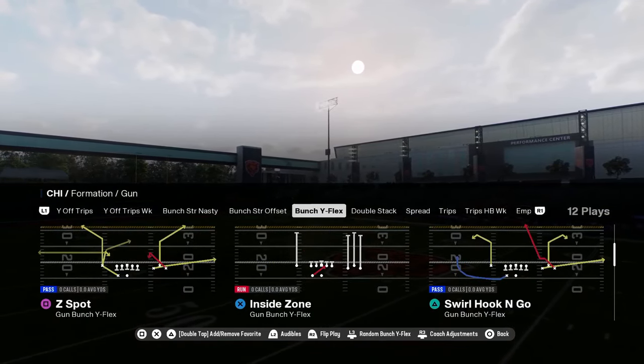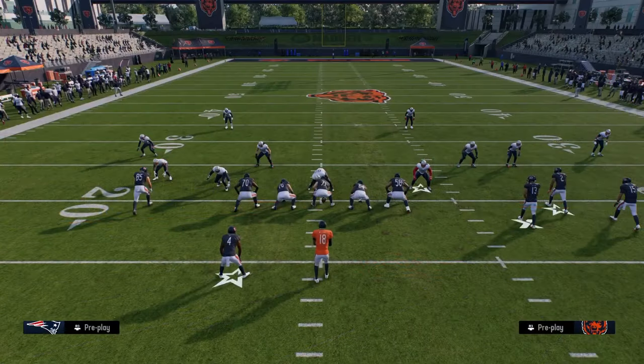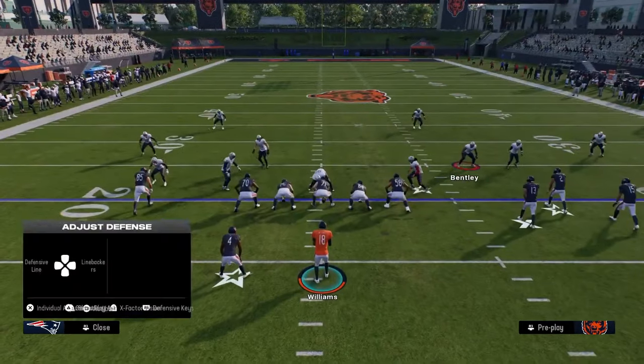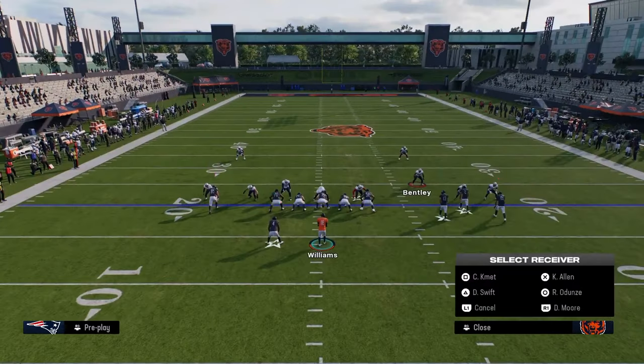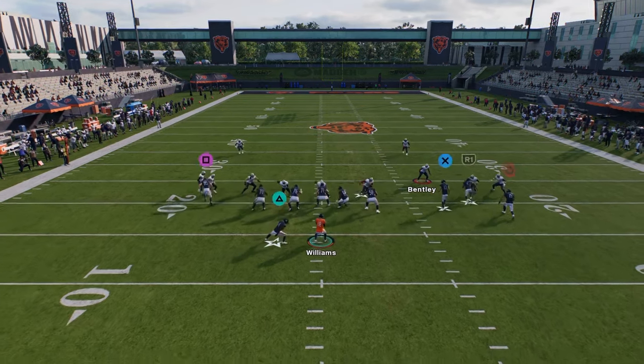Bunch Y flex — this formation is super underrated. You have this play motion inside post. What's cool about this play is this post route is really good and it's going to get into a good part of the field. What I would really recommend is just streaking this X receiver.